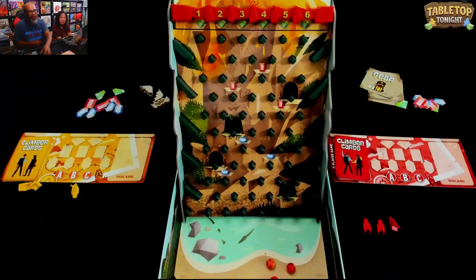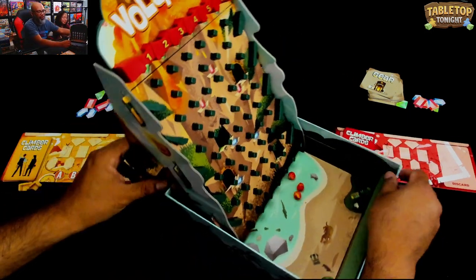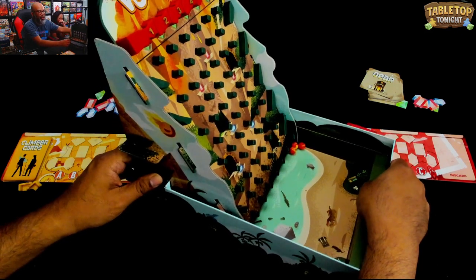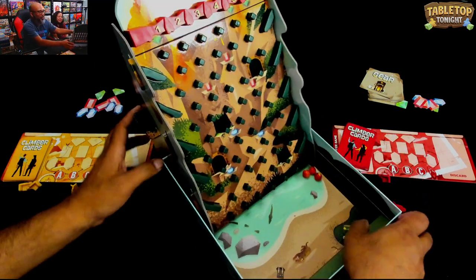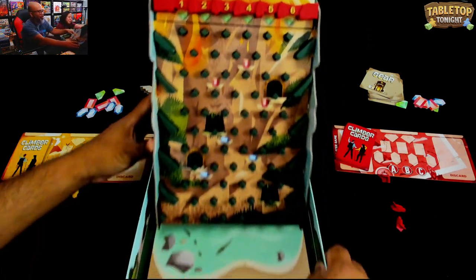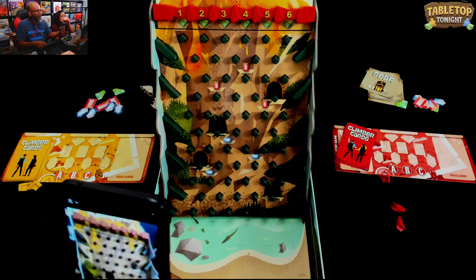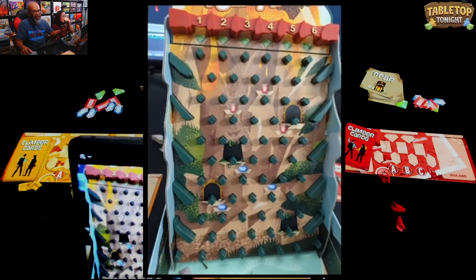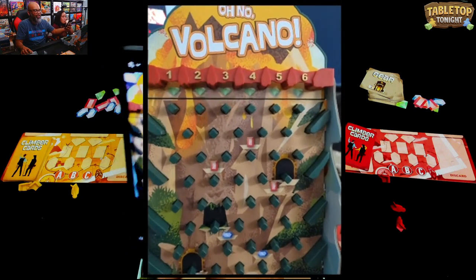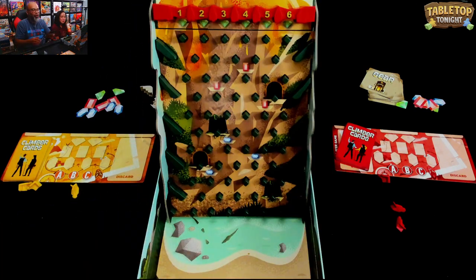Let's play Oh No Volcano! Here's the box - it's one of those cool games where the board is built into the box. You take it apart every time you play. It's super simple. Let me do the fancy trick I have set up with my phone - it works! You get this up close and personal view.